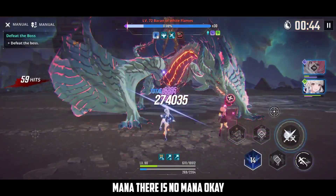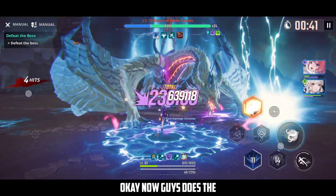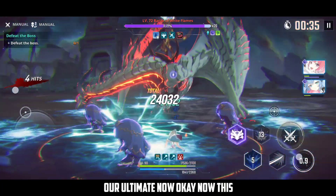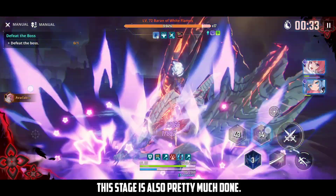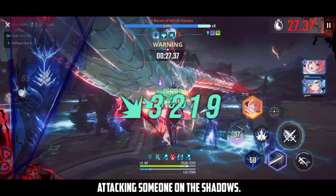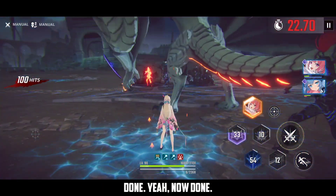No mana remaining — use the final ultimate. Dodge the lightning and use our ultimate. The stage is pretty much done — there's still some time left. Continue attacking and summon shadows. The Kaisel stage is done.